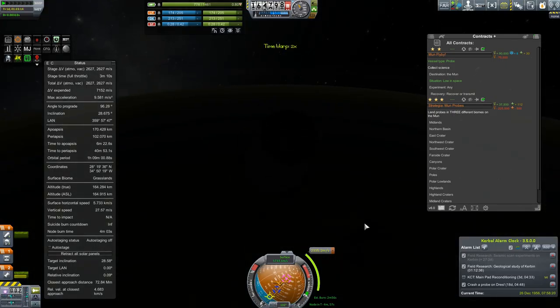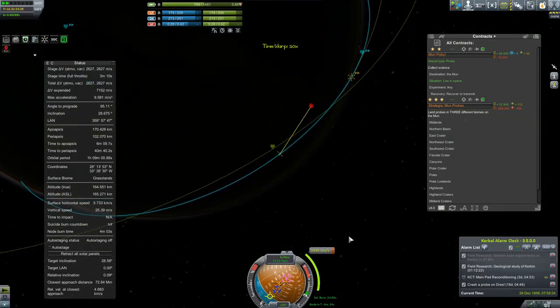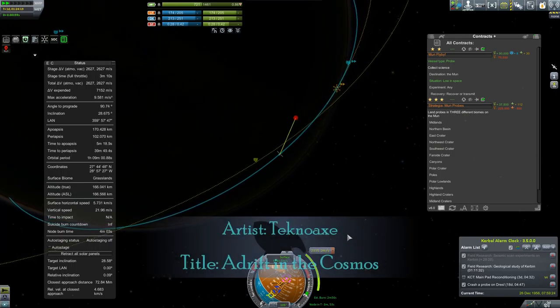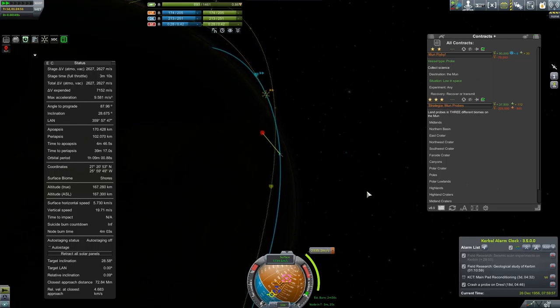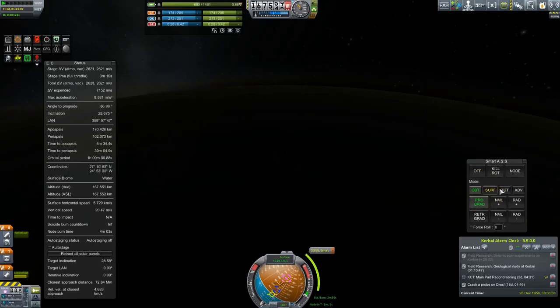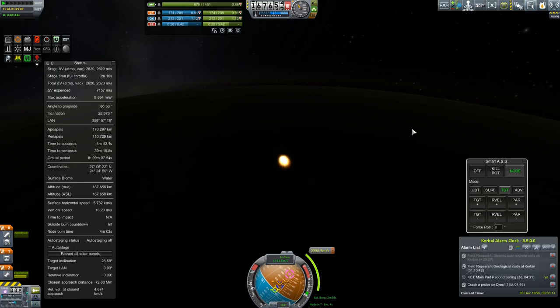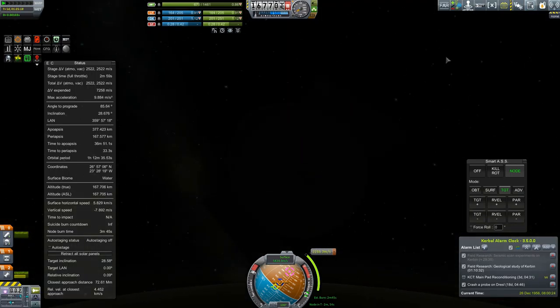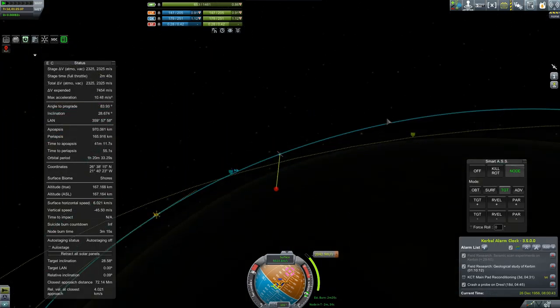With all the pieces in place it is time to perform this delicate dance to bring our first probe out to the MUN in this career timeline. For this to work we first need to align the probe with the node, then complete the burn before we lose the connection to the KSC below. The burn is going to cost about 2300 meters per second, which means that with our initial TWR of about one this will be a three-minute burn. This burn magnitude is about what you'd expect for a well-plotted lunar encounter in the stock game. With time margins so tight, the decision is made to perform the burn ahead of schedule at the cost of both efficiency and accuracy.